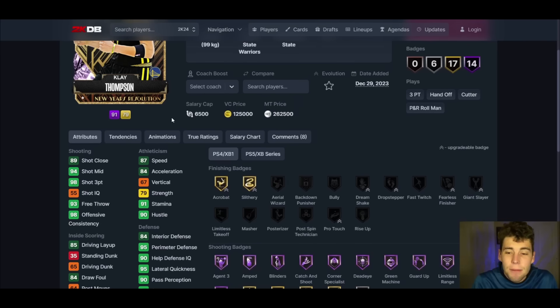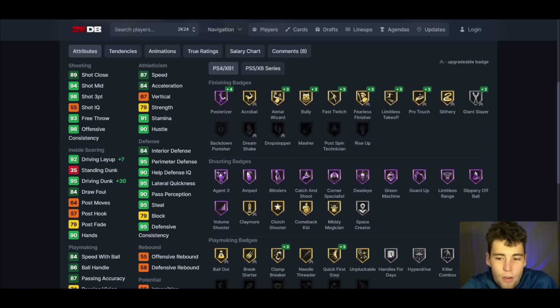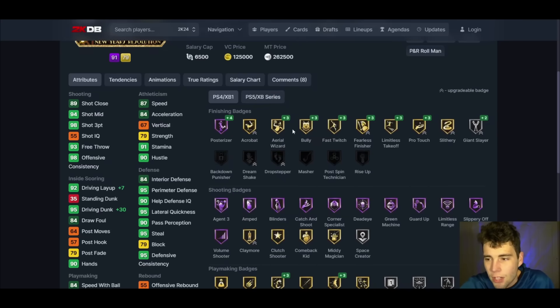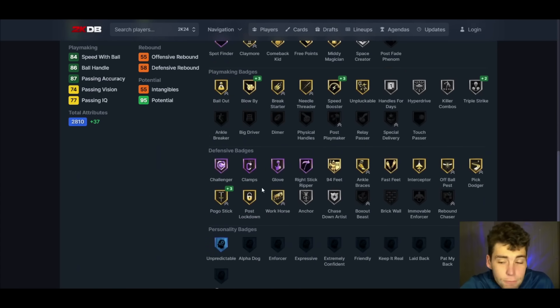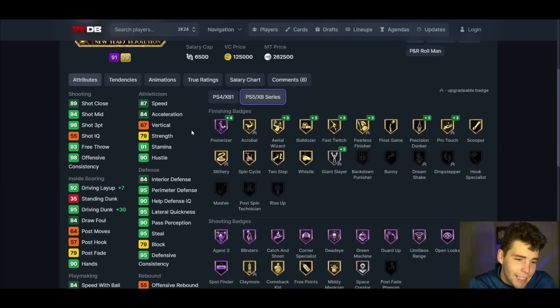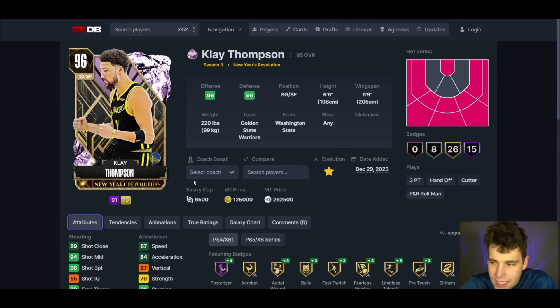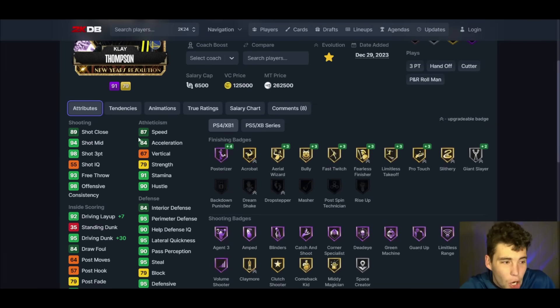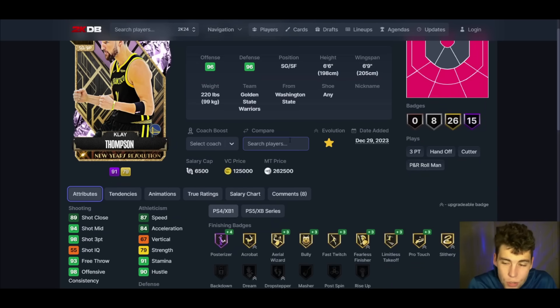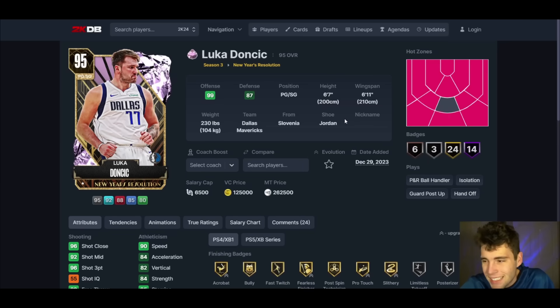Klay Thompson up next — 98 three ball, 87 speed, really solid defensively. 95 perimeter, 95 lateral quickness. He sees an athleticism and dunking type evo — dunking goes to 95, hall of fame posterizer. Gets quick first step and clamp breaker on current gen. Defense is fantastic — hall of fame challenger, clamps, glove, right stick ripper. Shooting is obviously fantastic. The problem is how do you get to Klay when Kobe's in the game and you've got all these other shooting guards? For 262,000 MT, that's a lot to invest in a card you're not sold on, and honestly I'm not sold on Klay Thompson.